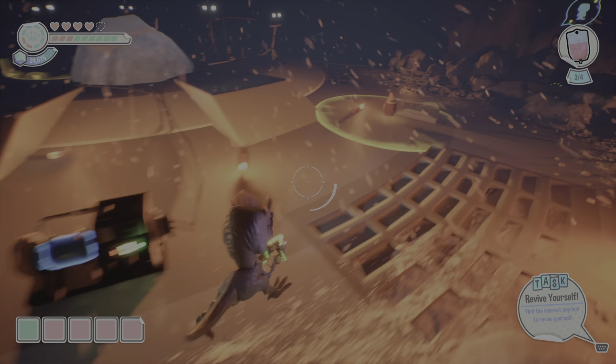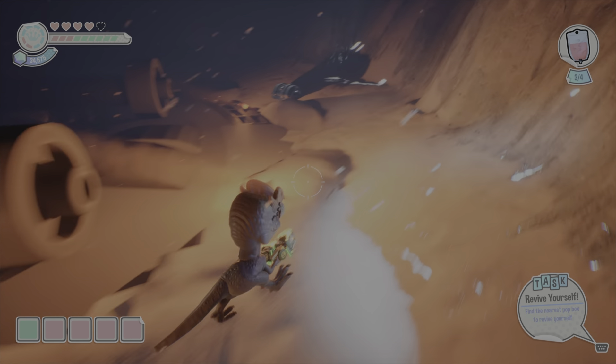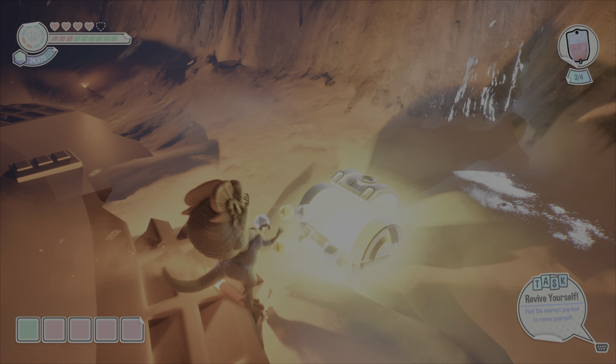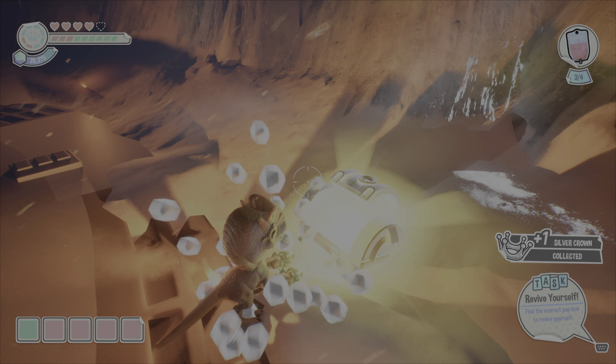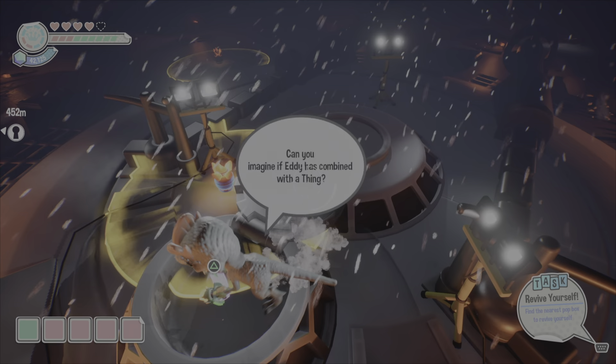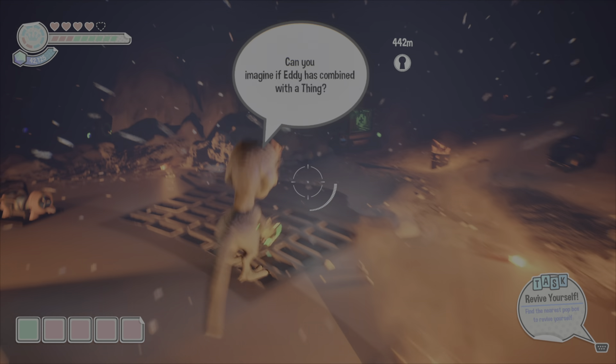From here we are going to be in the center area. This is going to be one of the areas where you're getting the blood pack. You're going to see a chest. There's also the amber in this area, which I'll show you later — for some reason I didn't find it when I initially went in there, so I went back to this area and found it. We are getting the other collectible in this area right now.